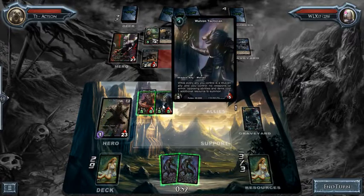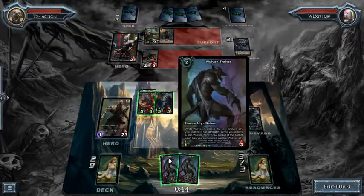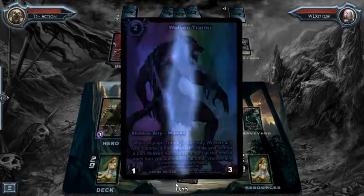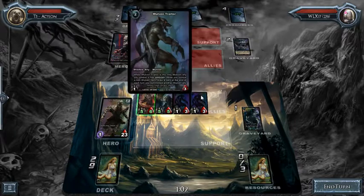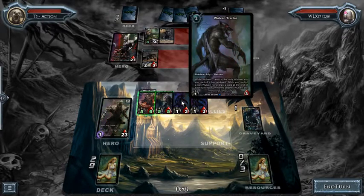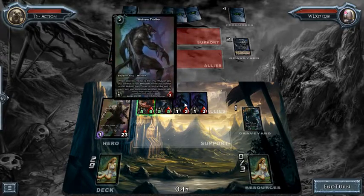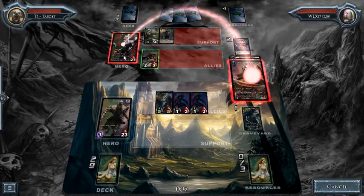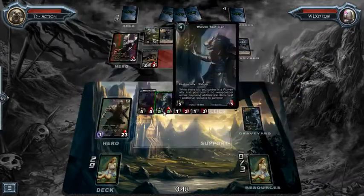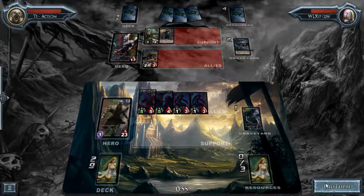I'll wait till my next turn and play them both out at the same time. Actually, remember the first ally you summon costs one less, so Woven Trader costs two and I'll be able to summon him for one resource. Then I can play out this guy too. Because I summon another woven ally, this guy gives me draw — whenever you summon a woven ally at the end of your turn when you don't control a woven hero, you get to draw one card. So playing this guy then this one triggers both of their draw abilities, so I should draw two cards at the end of my turn. I'll come in and deal some damage to this guy and then deal more damage to the hero.